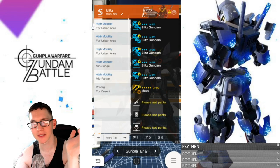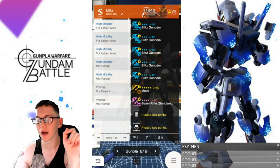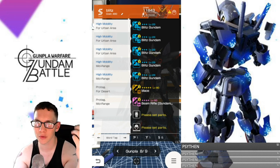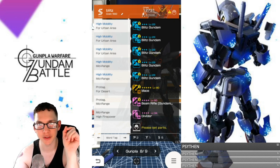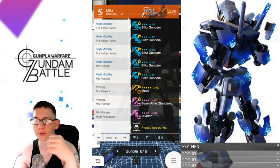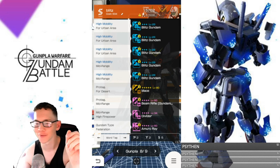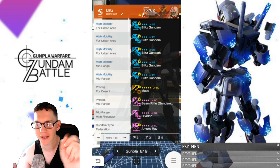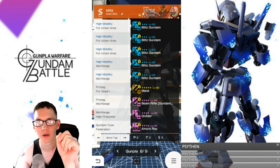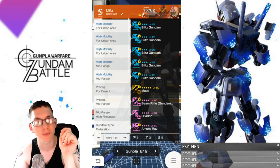I decided to give it the Barbatos mace and the OG Gundam's beam rifle — it has the mid-range tag, which I really wanted to capitalize on to activate that mid-range word tag. The Divider Shield also has mid-range, so I thought it was a great weapon to slap on. Unfortunately I don't have a mid-range pilot, so I went with Amuro Ray — his passive trace boosts beam range weapon reload speed by 9%, and he's one of the best long-range shooter pilots in my opinion.